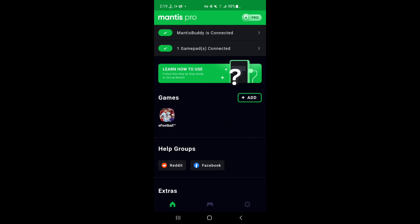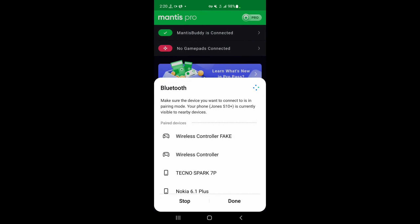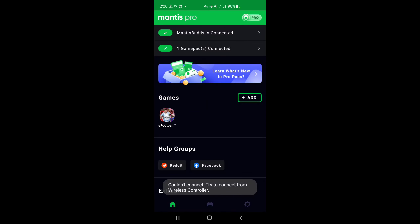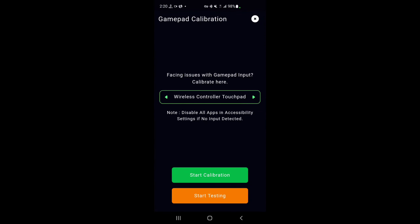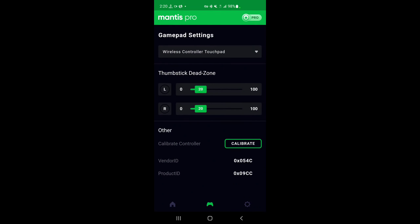We play all kinds of games on this channel but our priority is always eFootball. Today I'm using a gamepad and I want to play some online matches to show you how effective a gamepad is. Let me see if my gamepad is connected - I disconnected it by mistake. Okay, it's connected, already showing our matches. Let's calibrate and test it. Okay, it's working. Let's go into a match.